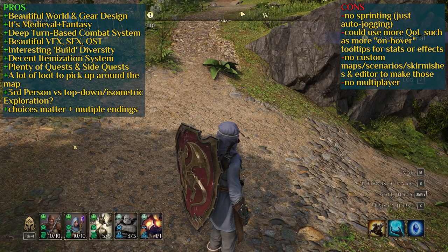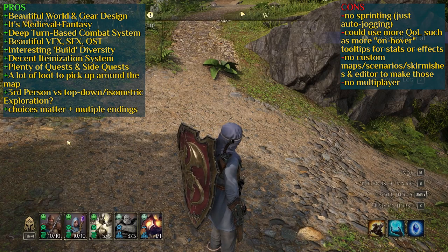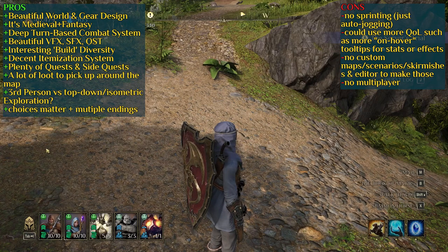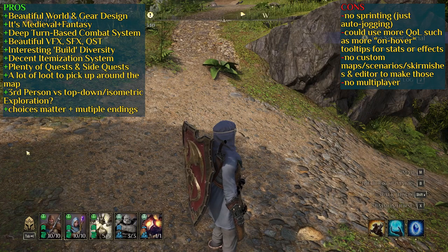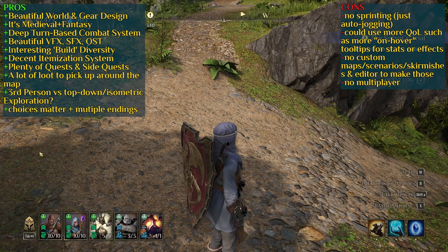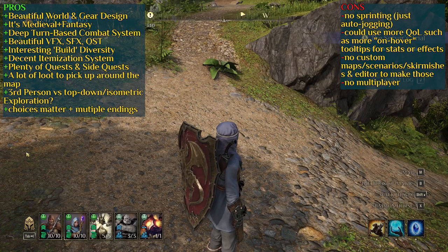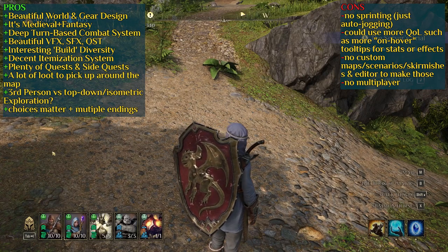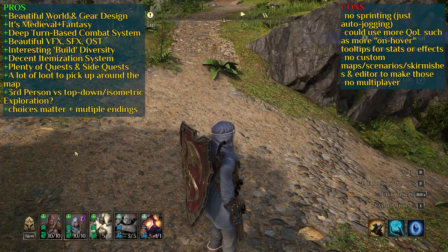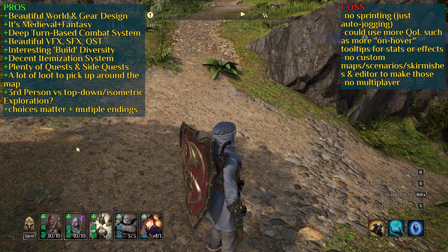There are plenty of quests and side quests that will keep you busy, and it will probably be a long playthrough if you want to go 100% on everything. The third-person exploration versus top-down isometric exploration is for some a pro — I personally consider it a pro. Choices that matter and multiple endings are also pros for the game.